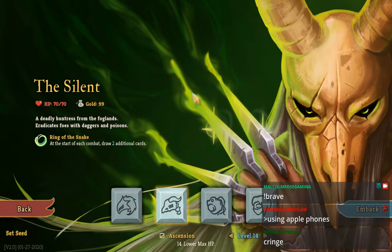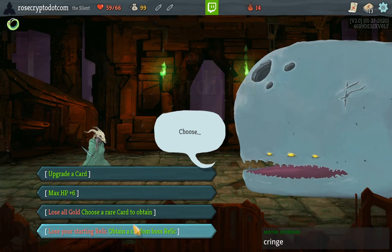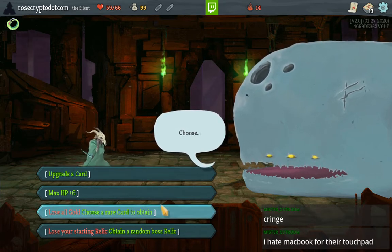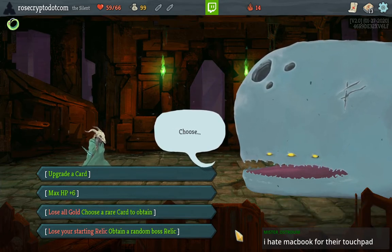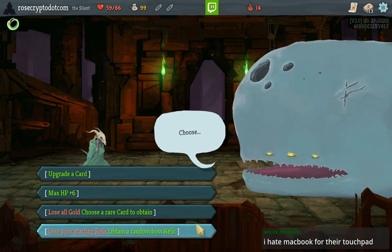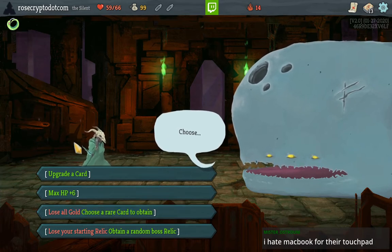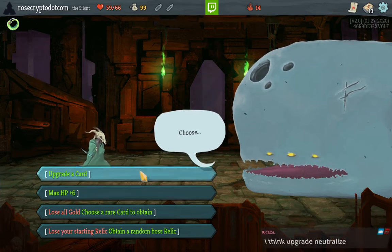Alright let's get started — let's do the Silent Ascension 14, lower max hit points. Hopefully we can do it in one shot. We're kind of left with some really bad choices here. I don't want to do the random boss relic because that can just ruin the game. I don't want to do the rare card because rare cards are often bricks for our girl here. The Silent max HP plus six just isn't enough value.